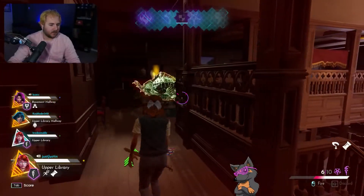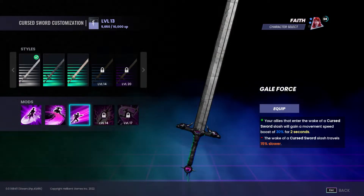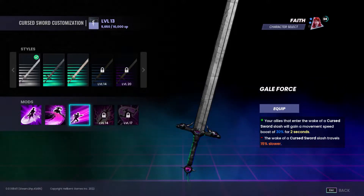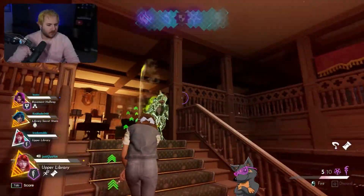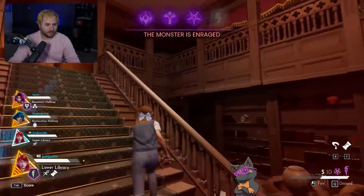For the sword, my favorite mod to use is Gale Force. Gale Force allows any teammate to run through the wake to gain a 30% speed boost for two seconds. This can be really good for getting your teammate out of a hot situation. The downside to this mod, however, is that your slashes travel 15% slower. Overall, it's a fun mod to use and beneficial for the team.